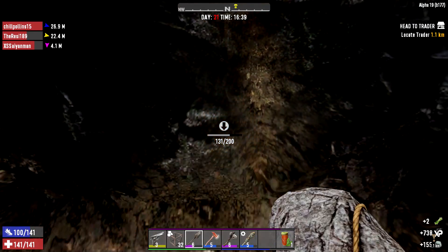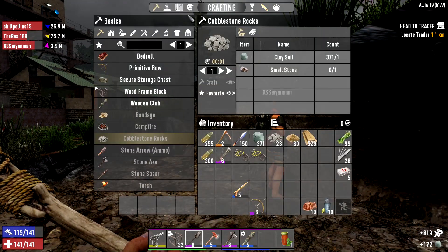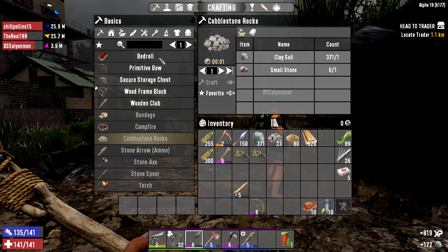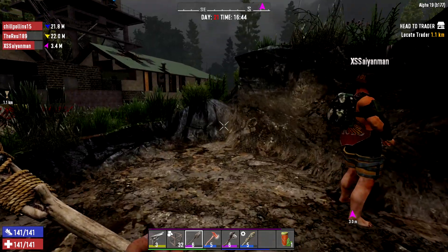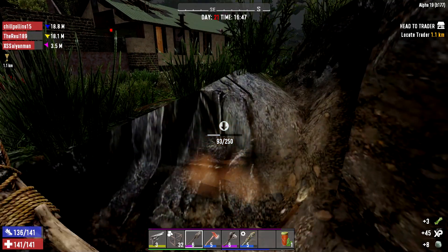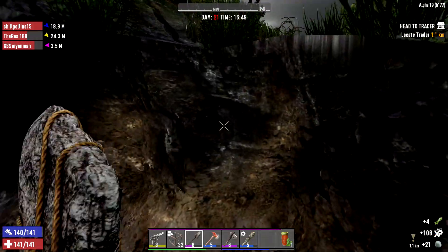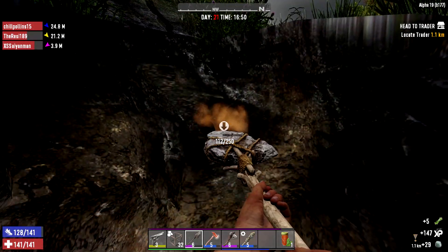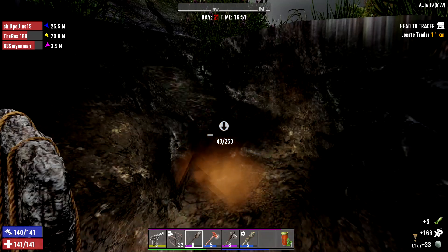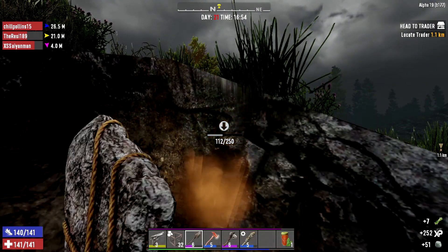Where do I upgrade those stats? Press tab and at the very top it shows a guy with a graduation cap — it says skills. You can click that and look through and see what you wanna upgrade. Look at that beauty — I have zero points. You'll level up really fast when we all start murdering zombies.